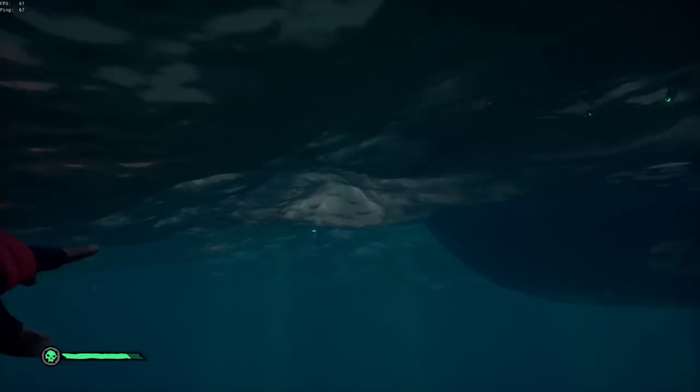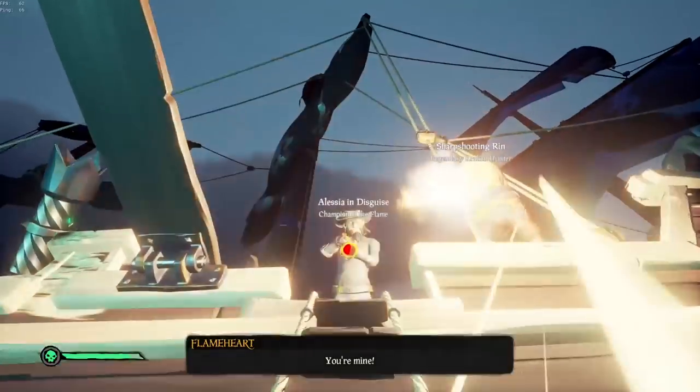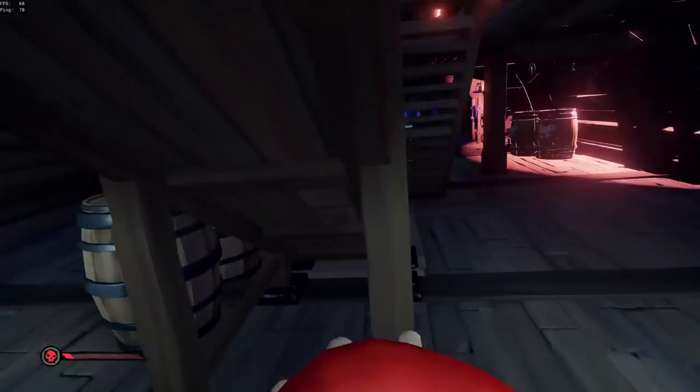Now if there's no sneaking past them and they're just aiming their weapons at you as you climb up, one thing you should definitely be doing is ladder dropping. Just let go of the ladder and grab back on, over and over. This can help confuse them and might even help you dodge some incoming shots, which should help you board their ship.